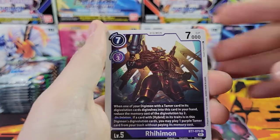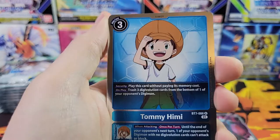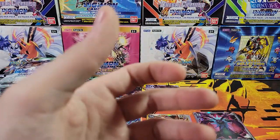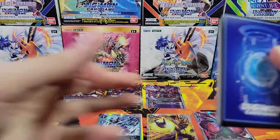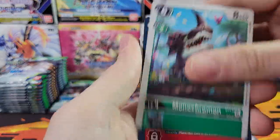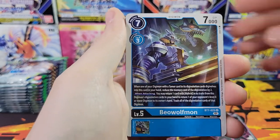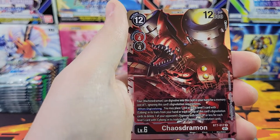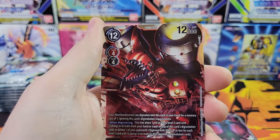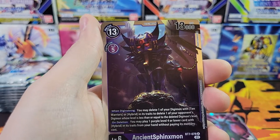Digi-Aid Cocomon, Ryemon, Aldeamon, Betamon, and Tommy again — I'll take it. Next pack: Aesmon, Beowolfmon, Fire Drake Strike — cool. And another Chaosdramon — not unhappy though, because that card is cool looking. And we've got Ancient Sphinxmon again.